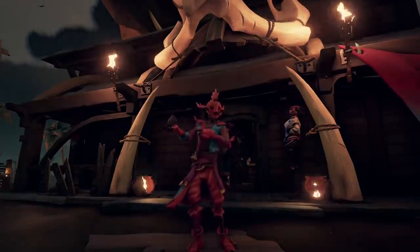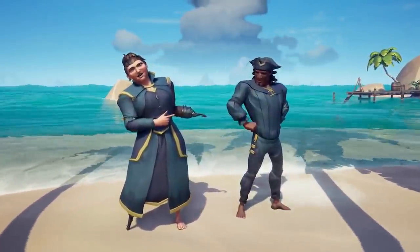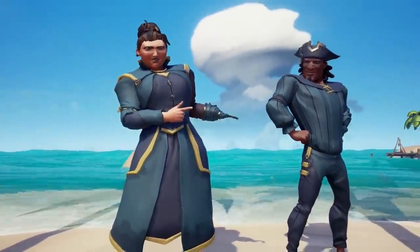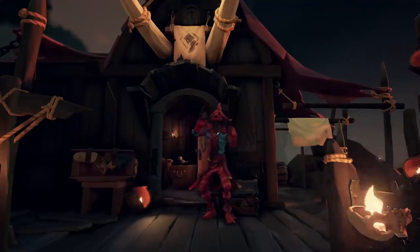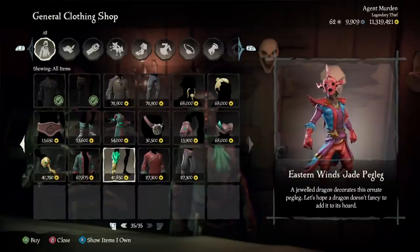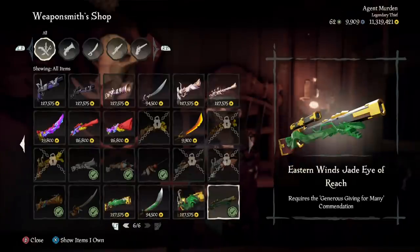The next thing to know is about this month's Twitch drops. This is going to happen on the 27th of May through the 2nd of June — so it's actually not just this month, but it goes to the last weekend of the month, so it kind of counts. Next we have some new Outpost Cosmetics with the Eastern Wind's Jade set, now having the rest of the stuff that was missing at the different weapon, clothing, and ship shops.